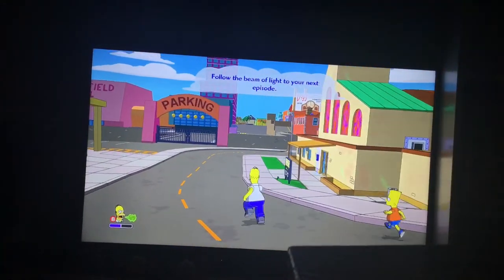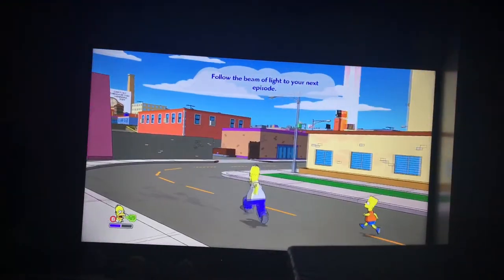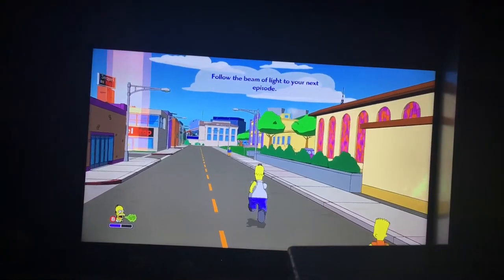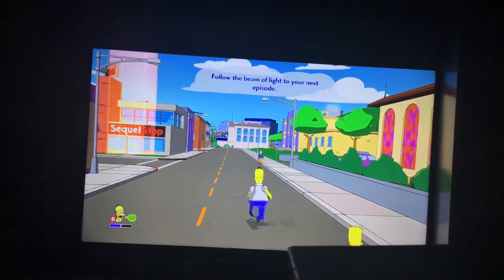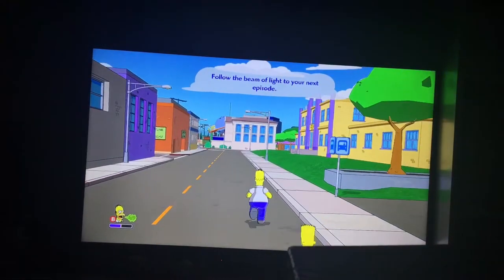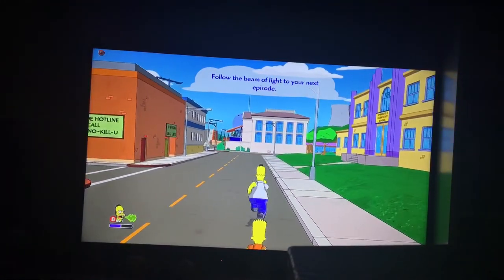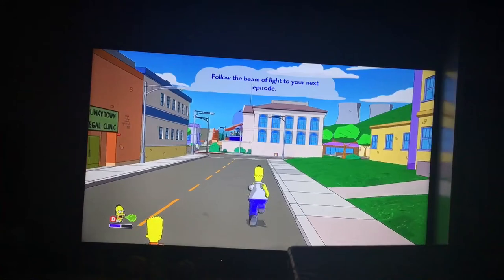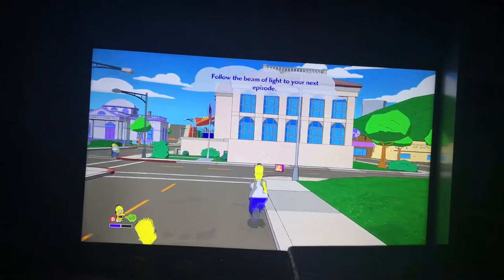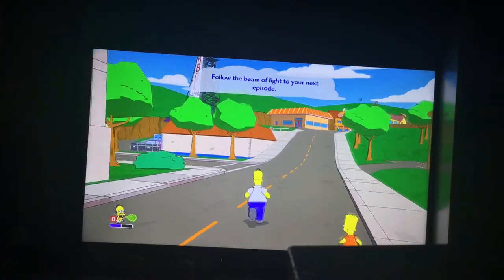The Land of Chocolate appeared in episode 11, season 3, called 'Burns Verkaufen der Kraftwerk.' Homer imagines it when German businessmen buy the Springfield Nuclear Power Plant. We took down the bunnies and stopped them from punching out the fountain. There's a swarm of bunnies in the chocolate land!